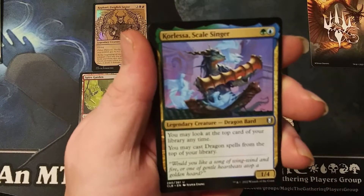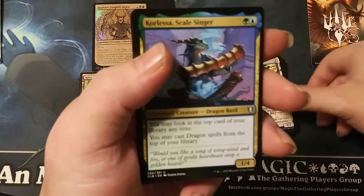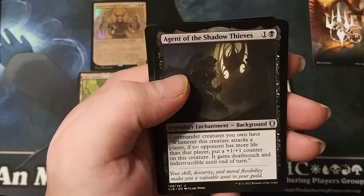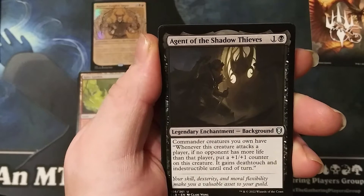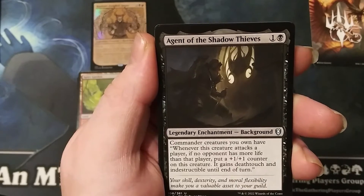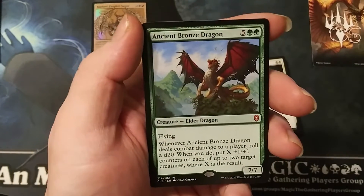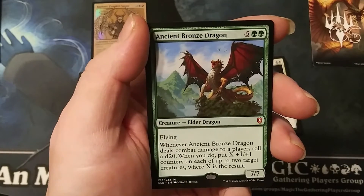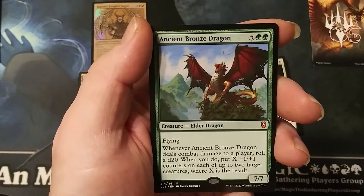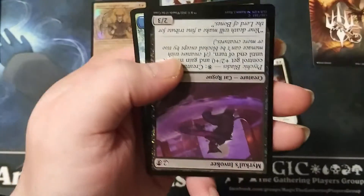Two mana one green one blue, a 1/4: you may look at the top card of your library anytime, and you may cast dragon spells from the top of your library. Agent of the Shadow Thieves — two mana one generic one black. Commander creatures you own have: whenever this creature attacks a player, if no opponent has more life than that player, put a +1/+1 counter on this creature and it gains deathtouch and menace until end of turn. Our rare — we got a mythic! Ancient Bronze Dragon — seven mana, five generic two green, a 7/7 flying. Whenever this creature deals combat damage to a player, roll a d20; put X +1/+1 counters on up to two target creatures where X is the result. And we got an upside-down foil out of the pack!